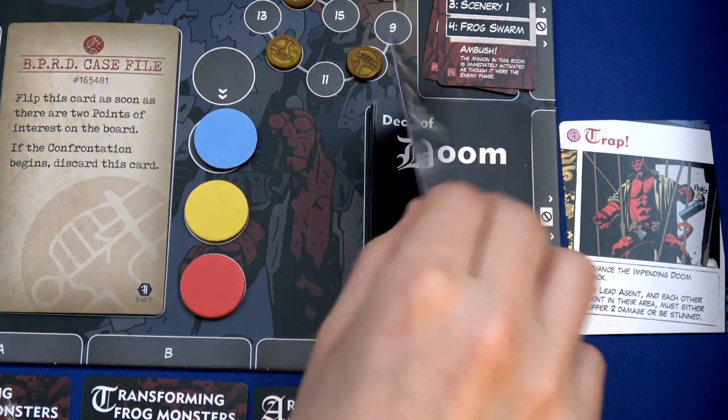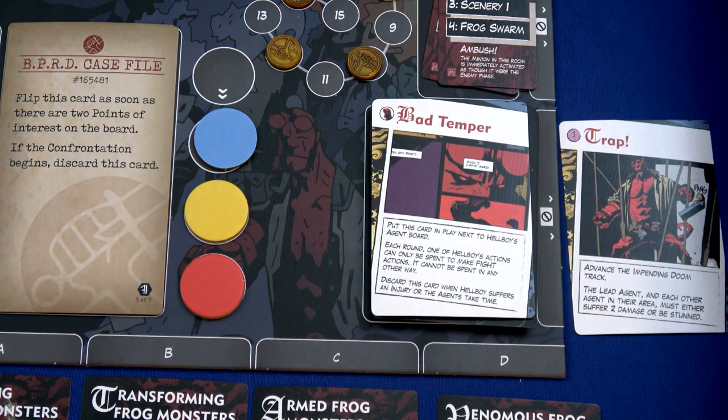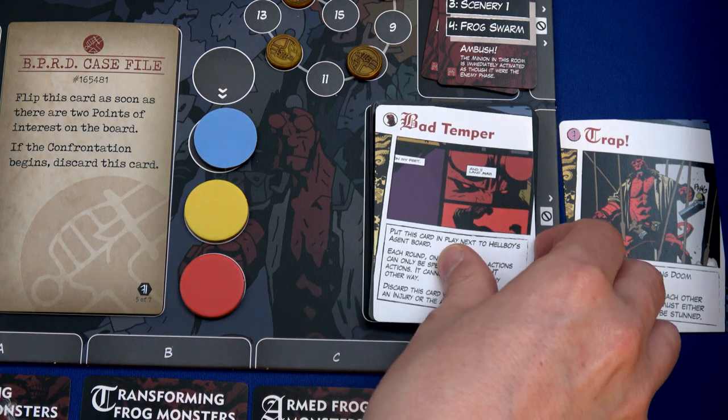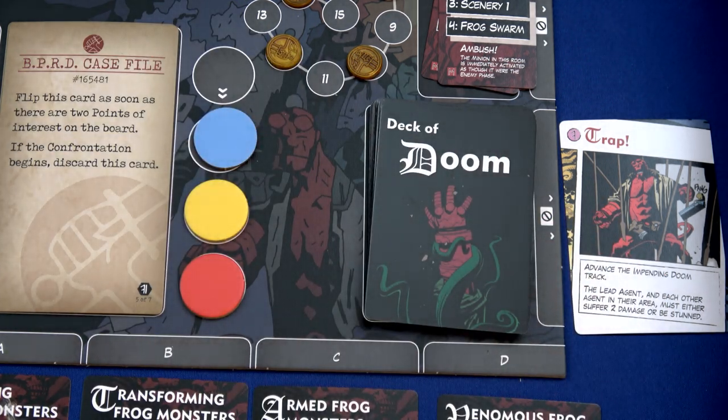We draw the doom card and have 'Bad Temper' - put this card into play next to Hellboy's agent board. Each round, one of Hellboy's actions can only be spent to make a fight action. I did this wrong last time - I thought fight included shoot. It does not. But it says discard this card when Hellboy suffers an injury or when agents take time. I just took time, so it gets discarded immediately. But hey, the impending doom track didn't go up - that's good.